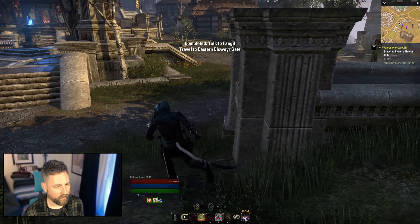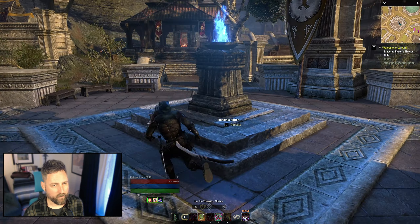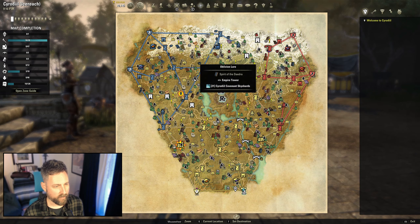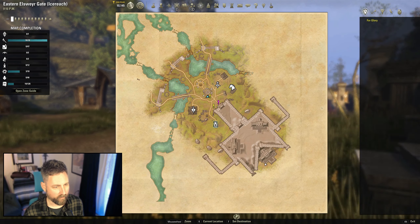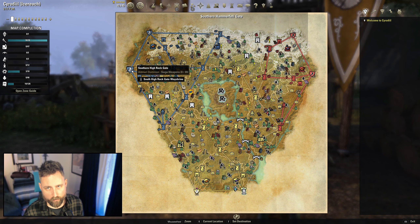You're going to do a couple of fetch quests here, and then you're going to learn how to use siege equipment in Cyrodiil, and you'll be good to go. Now we need to go back to the Eastern Gate to deliver this. Just right-click to zoom out, and that's where we're headed. We are going just outside the gate — all of this is still really safe; I've never seen any enemy players here. If you are a member of one of the other alliances, this is going to be slightly different — same general concept for the quest, same general task, but you'll just be doing it at a different location.